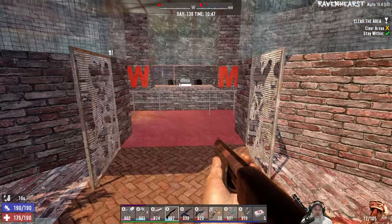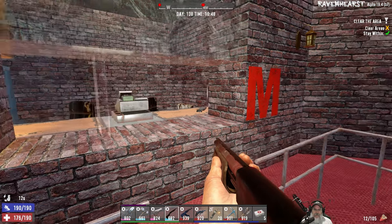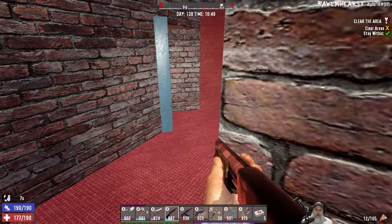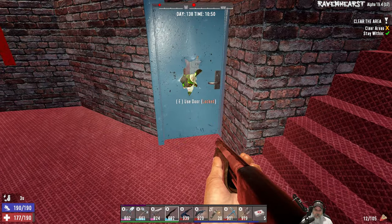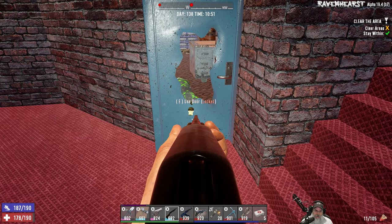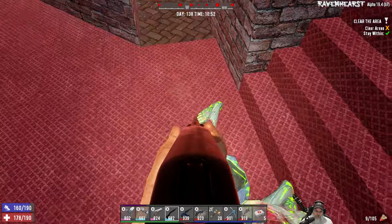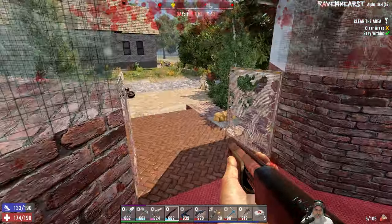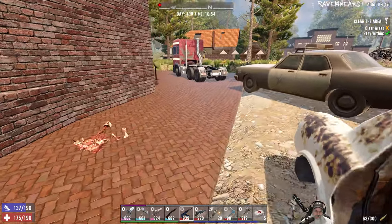Alright, we've got an irradiated spider in there - looked like he was running around here. Stick your head through. Oh shit, there's two of them. That could mean a broken leg for us, so let's be careful.